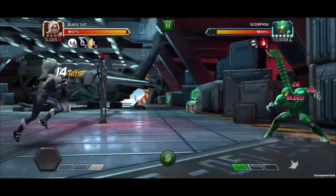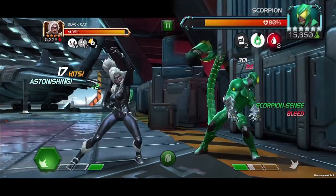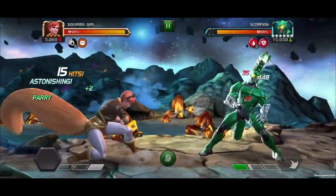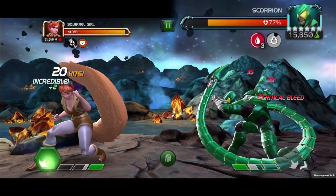Also, as a defender, Scorpion gains Scorpion Sense every 15 seconds, unless the attacker gains another 20 hits in the combo meter by the end of this duration. Reaching the targeted combo count removes any existing Scorpion Sense and triggers its cooldown.